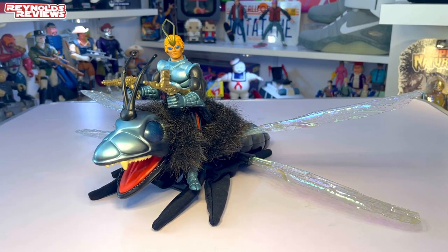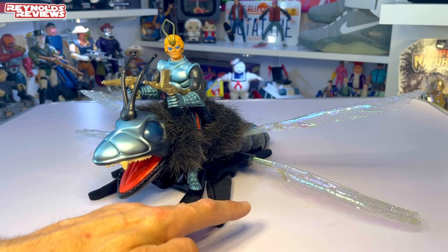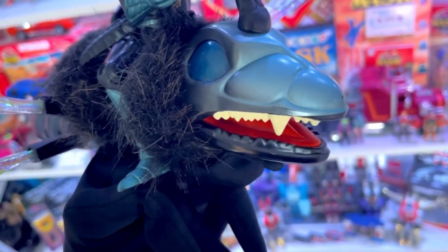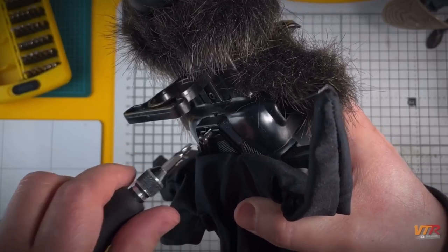Back when these were released, they came with a very unique play feature. Underneath Dragonflyer there is a black glove, and essentially these are hand puppets. You would put your hand in the glove and your fingers then act as the legs of the insect. You can even control his mouth and open and close it. When this arrived with me, unfortunately one of the wings was broken, which VTR Dave very kindly repaired. The motor also didn't work, and again VTR Dave was very kind and fully restored it. If you don't know VTR Dave, check out his channel — Vintage Toy Rush — and specifically the video where he restored Dragonflyer for me. I'll leave a link in the description.